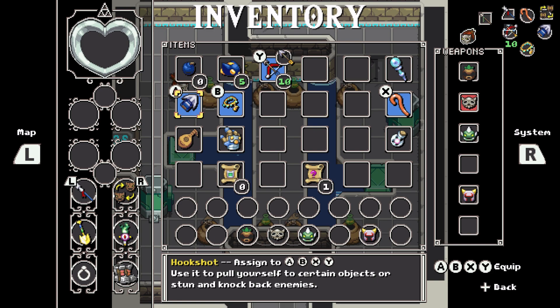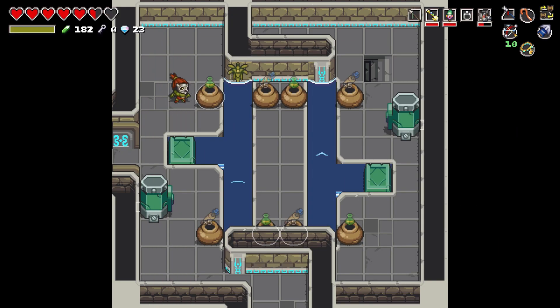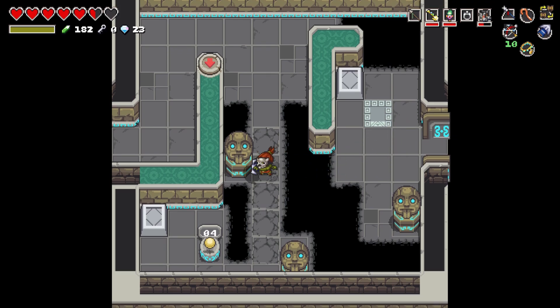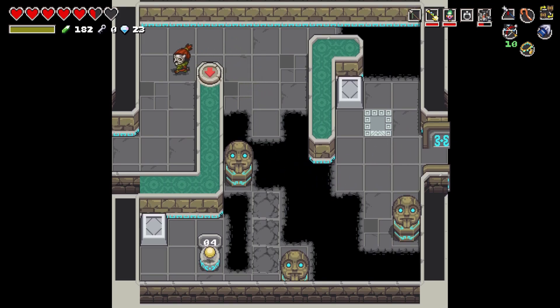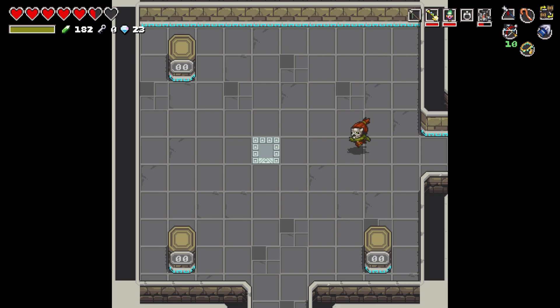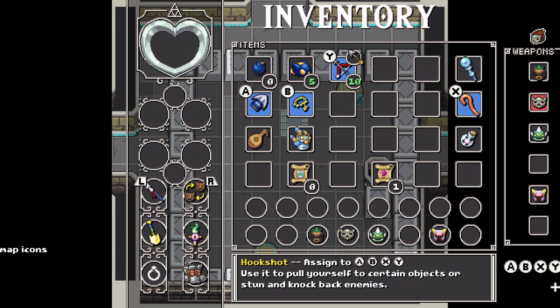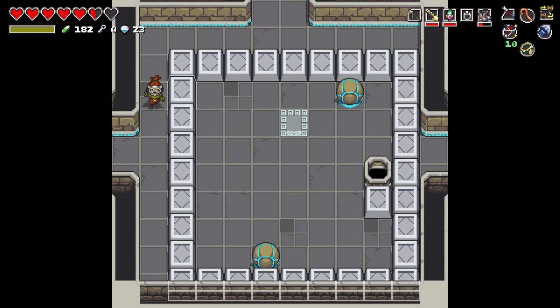There's also stairs over there that I don't know if we've... oh, we've definitely been down them before. I think so. Alright, so let's see how this works. Doesn't cost anything either. Perfect. Yep, dope. There we go — this is good progress. This is going to be a lot more doable now, a lot of these rooms. 100%.